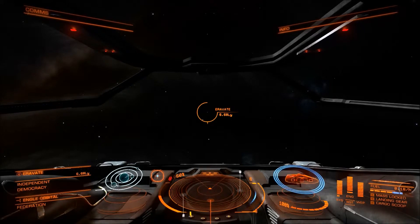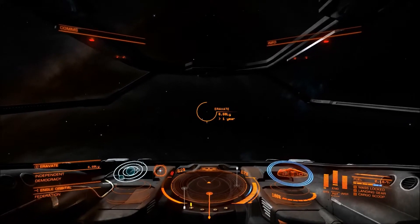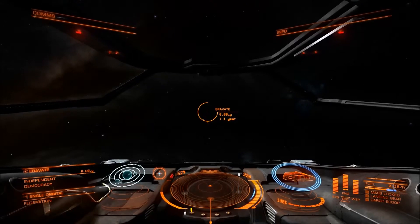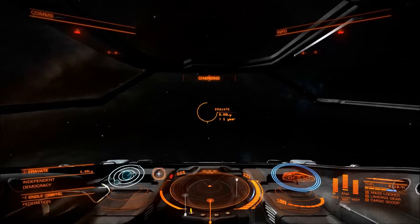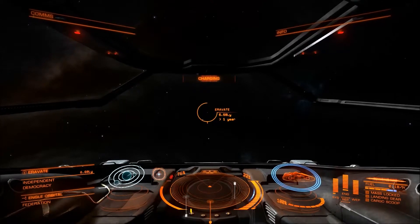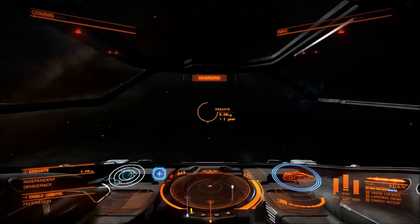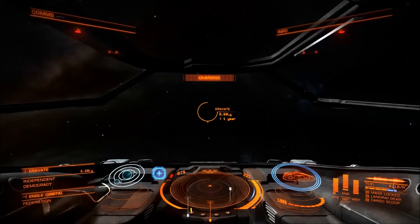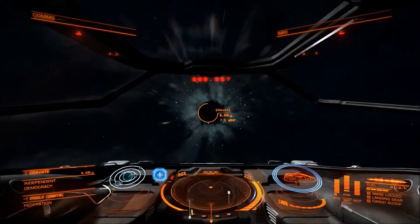We'll throttle up — get the throttle up — and then just engage your frameshift drive using whatever control system you've set up. It'll charge, and then we'll enter hyperspace. Now, charging can be slowed down depending on a couple of things, but that's a bit more advanced, so don't worry about that. 3, 2, 1, engage.